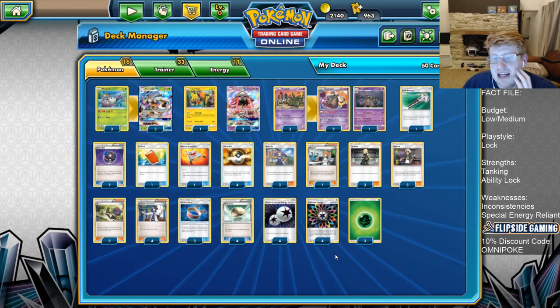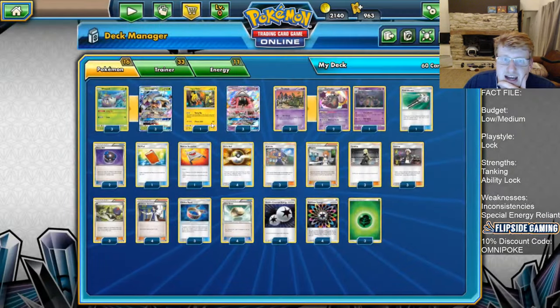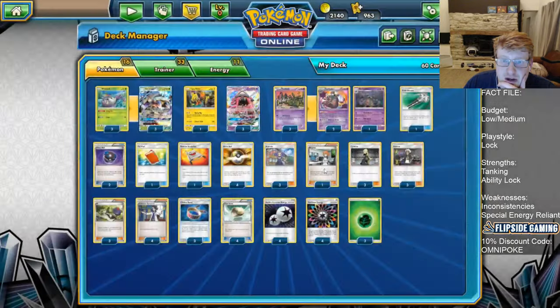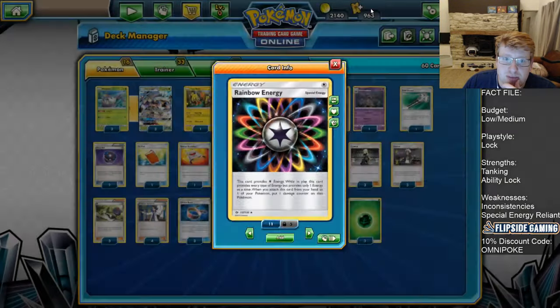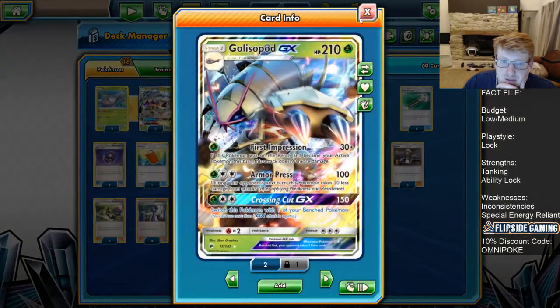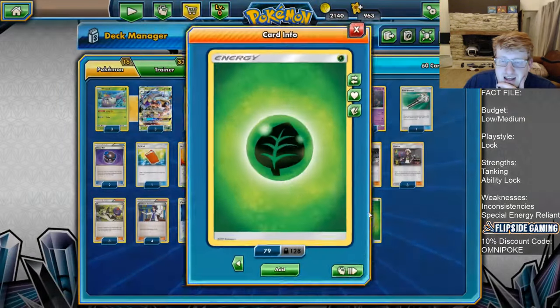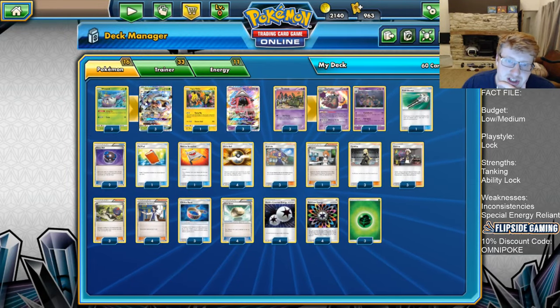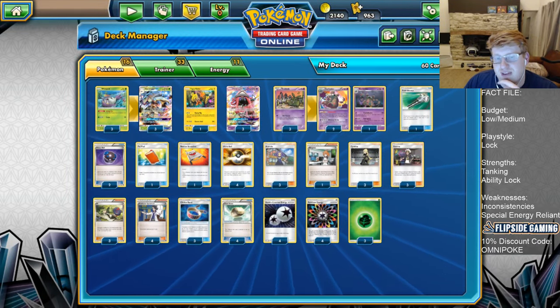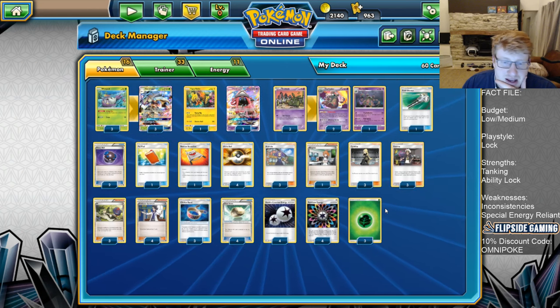We're playing 11 Energy total - 4 of them DCE, great for Lele, Tapu Koko, and Golisopod, and it also allows Acid Spray to be an option. Then we have 4 Rainbows, mostly important for Trashalanch but also viable on Golisopod GX. And finally, 3 copies of Grass Energy which just go on Golisopod for the most part, unless you're trying to improve math with Energy Drive. So there you go, that is the list.